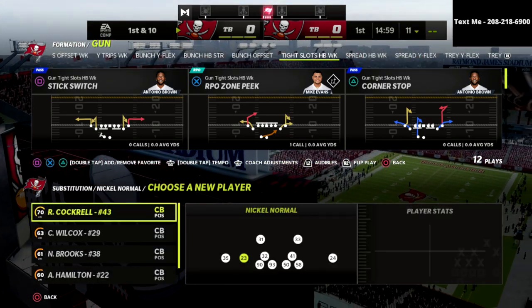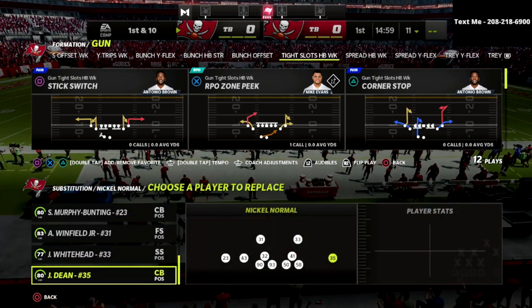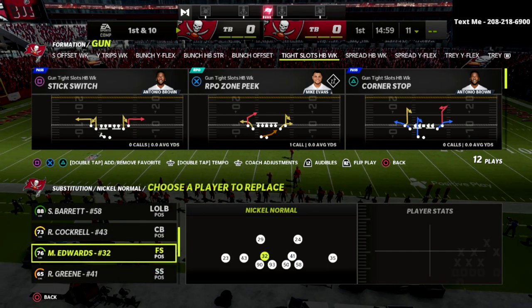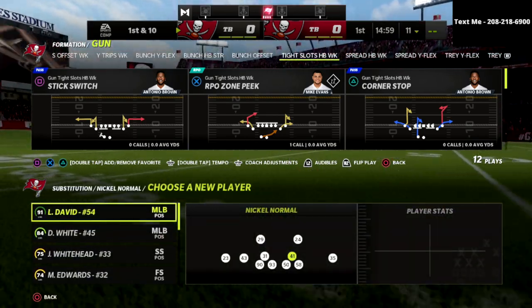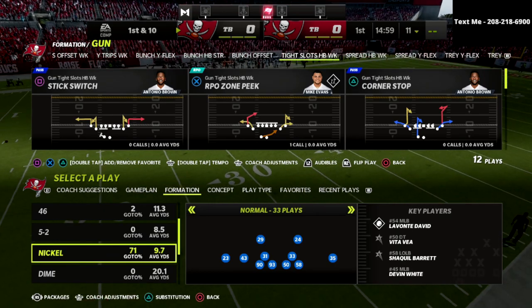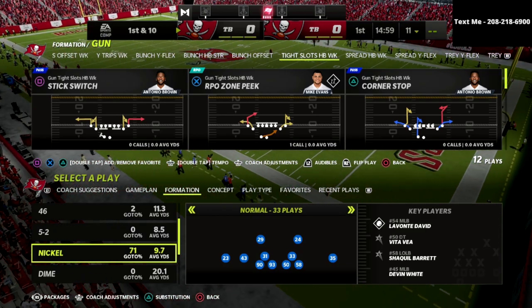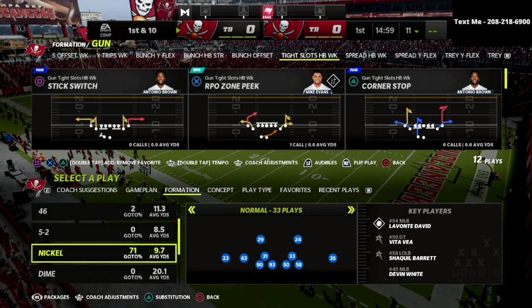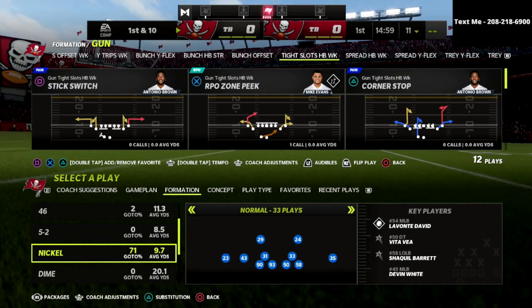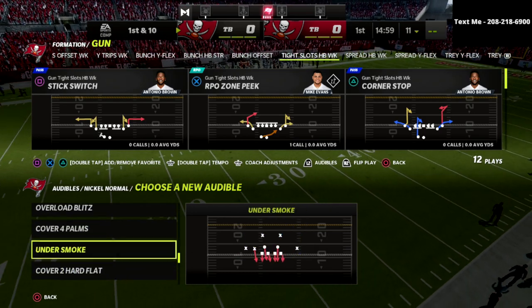This nickel normal defense concept will be in our Patreon membership. For just 10 bucks a month, you get instant access to every single ebook I've released this Madden season — right now we've released 13 ebooks, eight on defense and five on offense. I'm going to be putting an expanded version of this compression defense and the nickel normal defense in the Patreon within the next seven days. I've been labbing a ton and I feel like I've got something really really good.